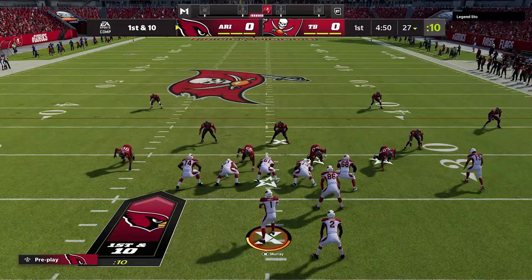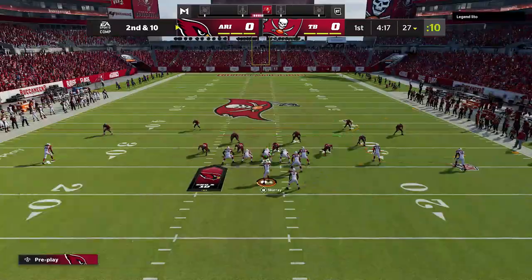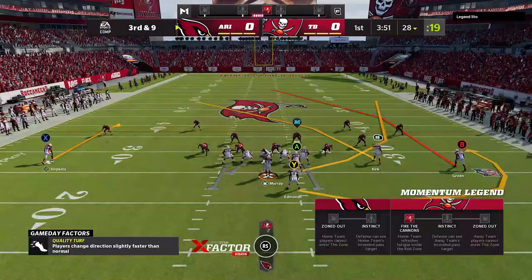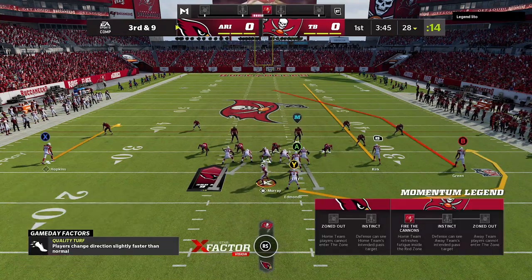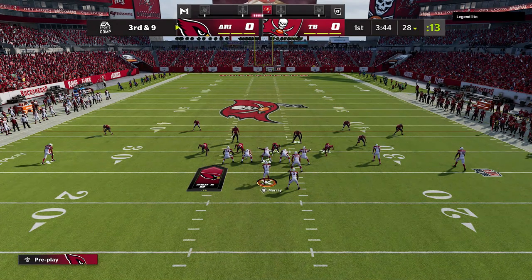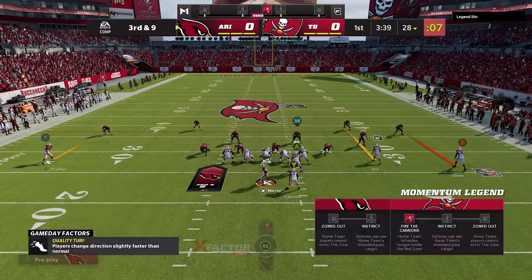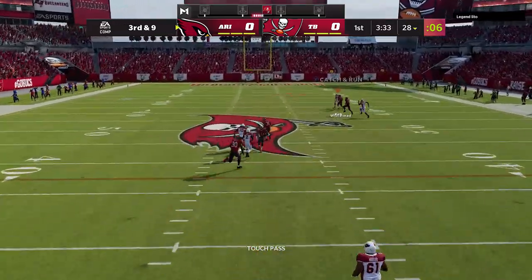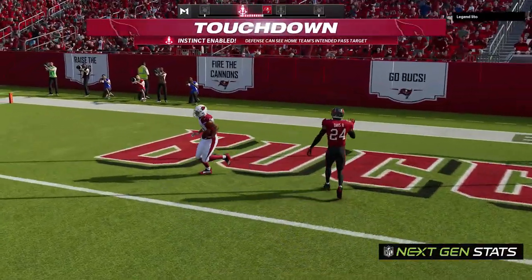My next opponent is using the Buccaneers — the overpowered Buccaneers. I like showing this offense against multiple opponents to prove it works broadly. On the first series I try to hit him with the halfback dive, but the Bucs' front seven shuts that down, forcing an early third and nine. It looks like he's in an all-out man blitz, so I give myself a slant and a comeback to the running back. I throw it up to the RB route, he gets separation, and we're gone for an easy one-play touchdown.